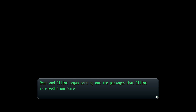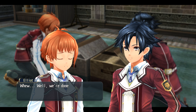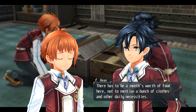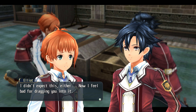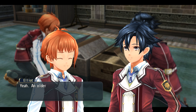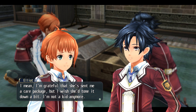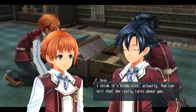Reed and Elliot began sorting out the packages that Elliot received from home. 'Whew, well, we're done with about half of them now.' I didn't expect there to be quite this much of everything. There has to be a month's worth of food here, not to mention a bunch of clothes and other daily necessities. 'I didn't expect this either — now I feel bad for dragging you into it. My sister's way too protective of me sometimes.' Oh, you've got a sister? 'Yeah, an older one — she's always been a bit on the clingy side. I'm grateful she sent me a care package, but I wish she toned it down a bit. I'm not a kid anymore.' I think it's kind of nice actually — you can tell she really cares about you.